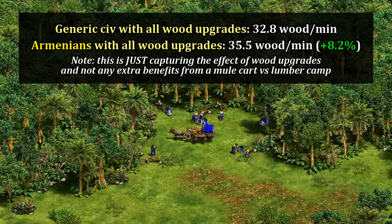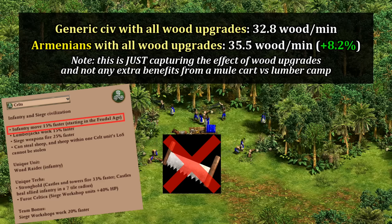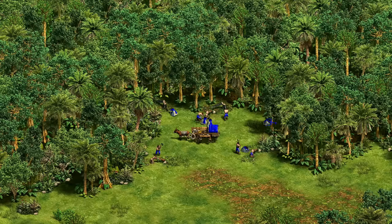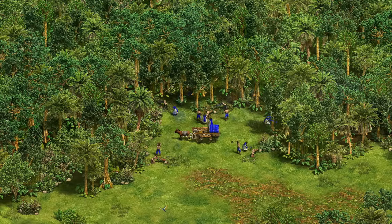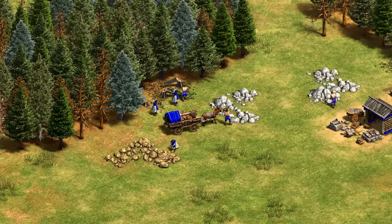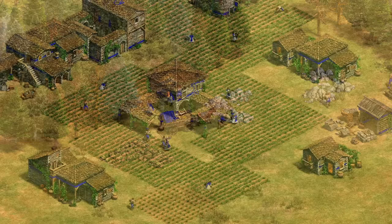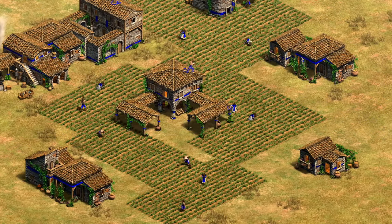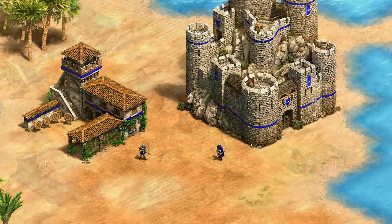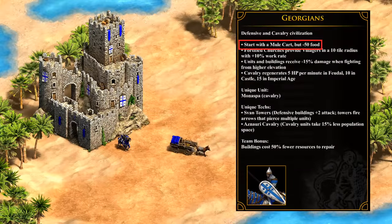It's only the upgrades that are enhanced, not the base collection rate. Considering Celts are lacking the final wood upgrade, plus you save on wood having to rebuild lumber camps, Georgians likely have just the outright best late-game lumberjacks in the game. That means it's extra important to prioritize those wood upgrades. Likewise, gold and stone mining upgrades are extra good as well, meaning wood, gold, and stone income are all strong in the mid to late game.